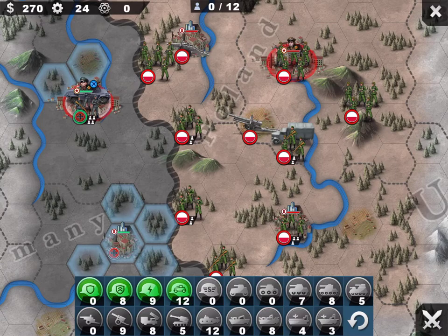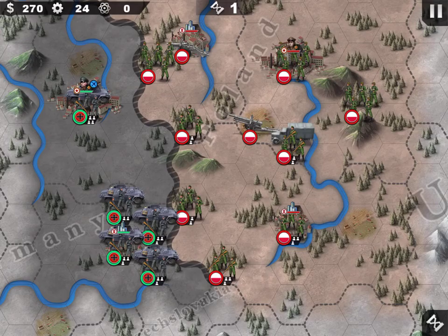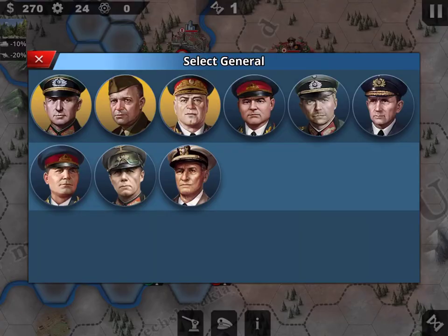You have 12 units, so put your highest infantry order. Normally the best strategy is to do groups of three, so you have four units, because the extra health of the fourth one is not worth it — it's better to have an extra unit. So four units of three plus Rundstedt will be fine.